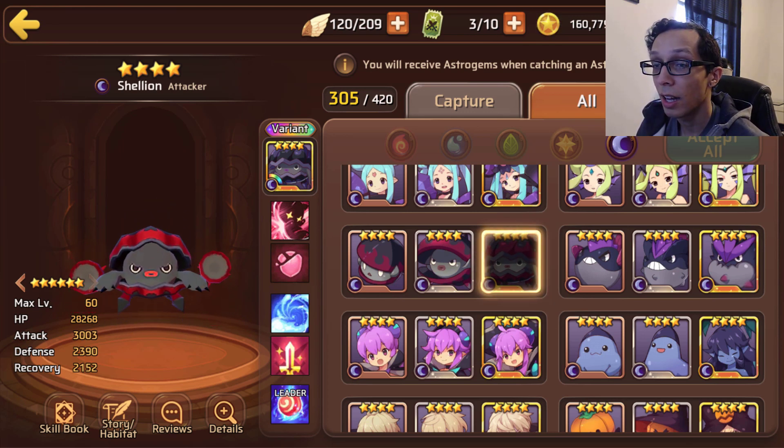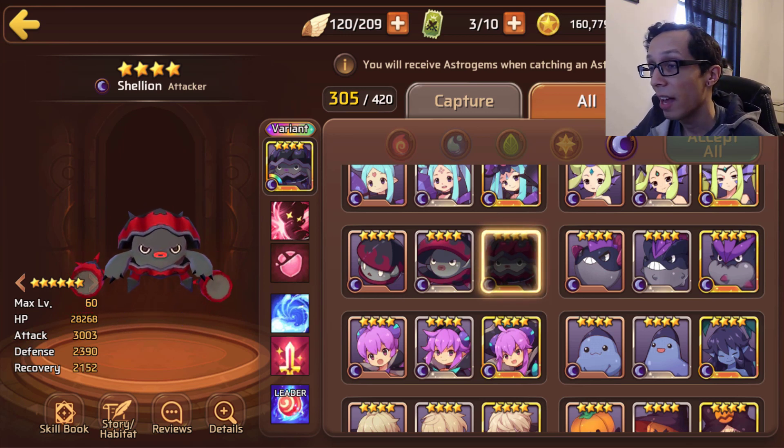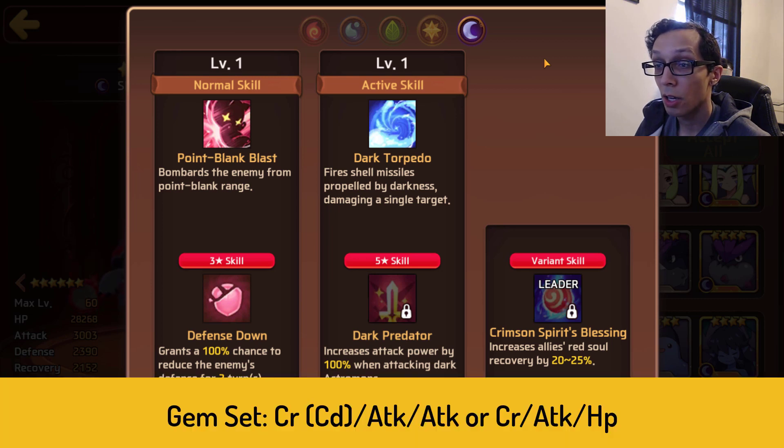Dark Shelly comes in with 28k HP, 3k attack, and 2.4k defense. He is a nat four as well. HP is pretty solid for an attacker type, attack is fine, and defense is as it should be. Let's go take a look at his skills through the skill book tab.